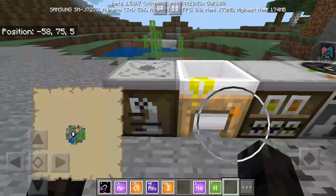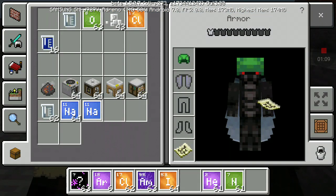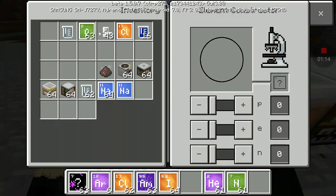When you activate your Education Edition stuff, that's what the tunnel armor is for — just to activate that. You have an element constructor here.